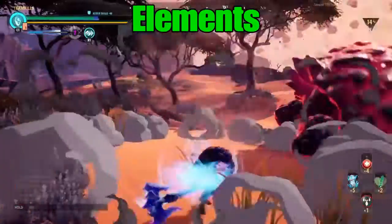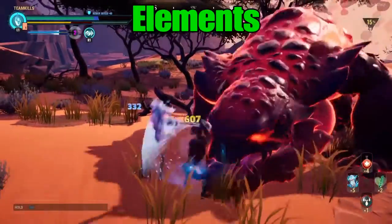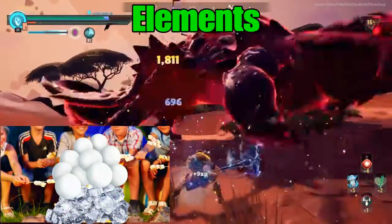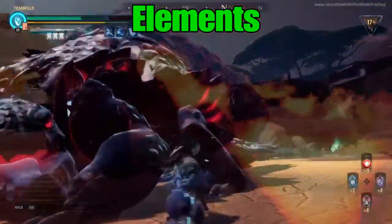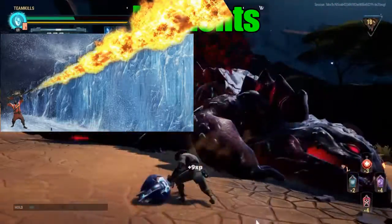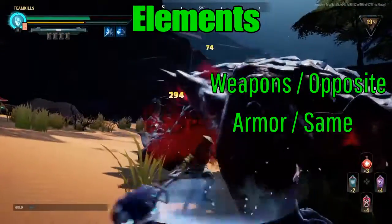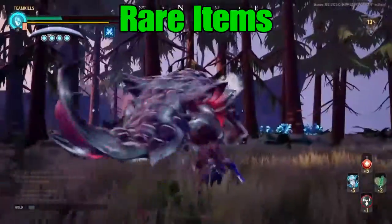When it comes to elements: the element that's doing the attacking is the element that's going to win. If you put ice or snow on fire, the fire goes out because the snow is doing the attacking — so when fighting this fire guy, you want an ice weapon. But if you have a wall of ice and a flamethrower hits it, the fire melts the ice. So basically you want the opposite element for your weapon and the same element for your armor. That's elements.